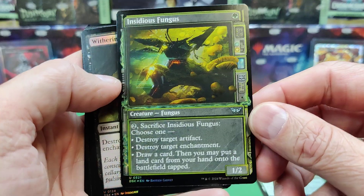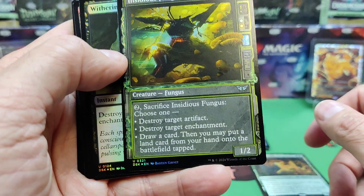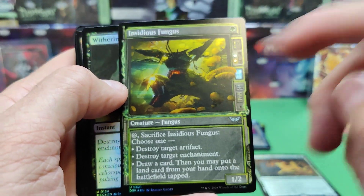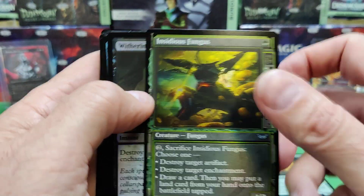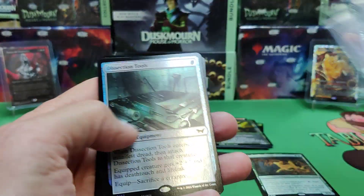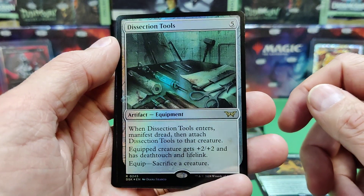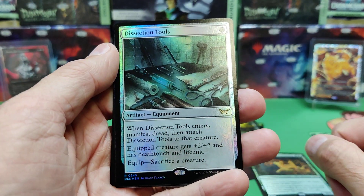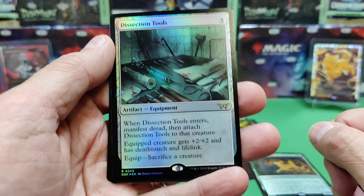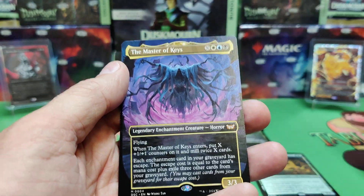On turn two you sack it, draw a card, and search for a land from your hand and put it on the battlefield tapped. Very strong — I thought it's one of the best cards; I had a couple at pre-release. Dissection Tools: it's a bit expensive. When you equip it, you have to sack a creature, and the equipped creature gets +2/+2, deathtouch, and lifelink. Pretty strong, but by the time you get there it's going to cost a lot.